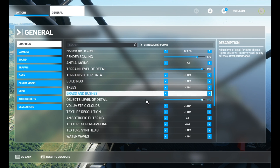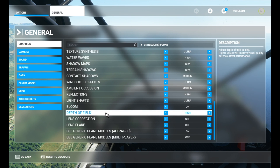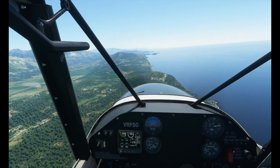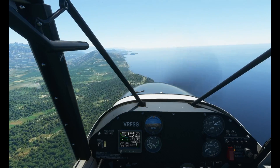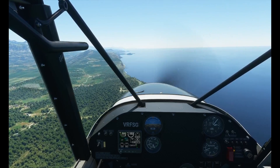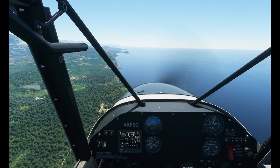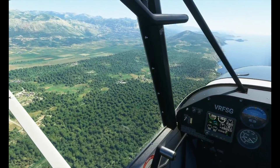All the important stuff is on high or ultra — like the terrain and buildings, trees, grass, volumetric clouds. All that is on ultra. Object detail, very high. Things like shadows I think look great as they are and they do take quite a bit of processing, so I'm happy to keep them on medium. Bearing in mind, this is a sim set to last us into the next decade. It has to be a bit more future-proof. You can't just expect it to run completely smooth on modern hardware.